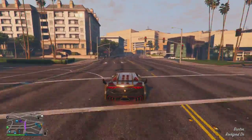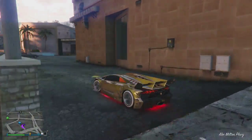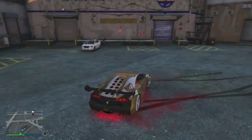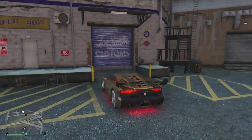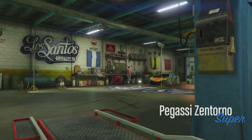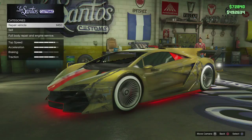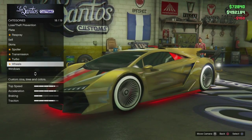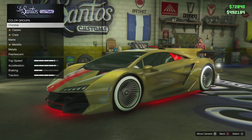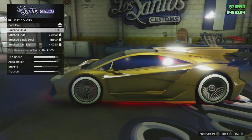I'm going to Los Santos Customs and I'm gonna show you how to get the gold livery for your vehicle for free. All you need to do is go to Respray, then Primary Color, and it's free. That's the way to get it for free.